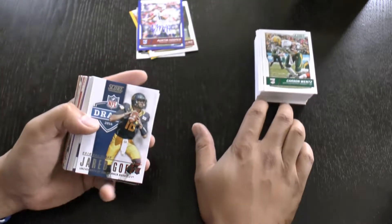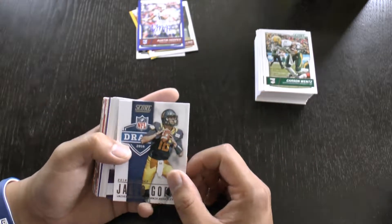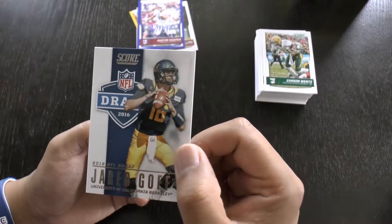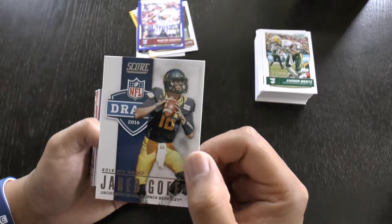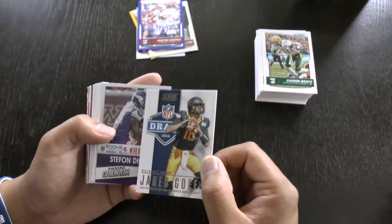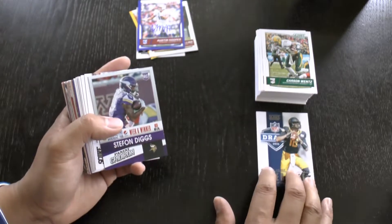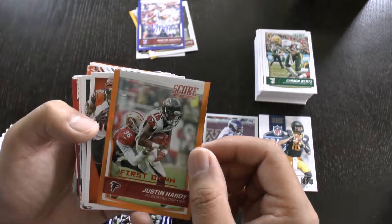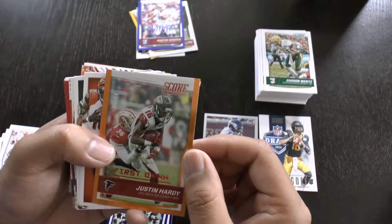We didn't pick up a base Jared Goff, but we did get a Jared Goff insert — a Score Draft 2016 Jared Goff rookie card. It's still a rookie card, just in a different faction. He's in the Eagles now, so that's good.